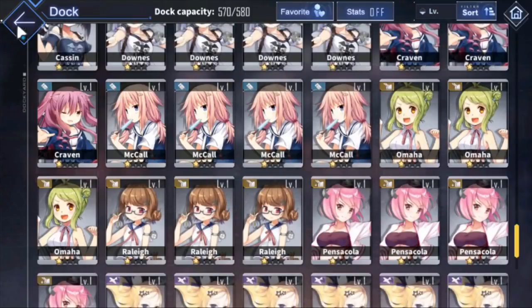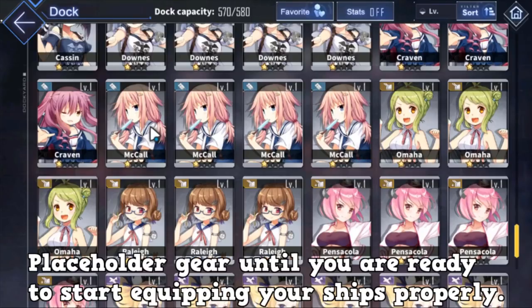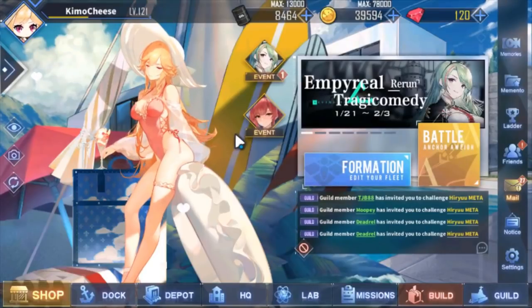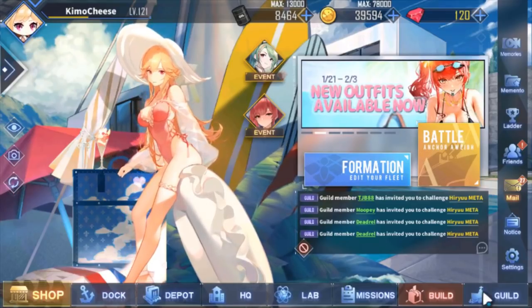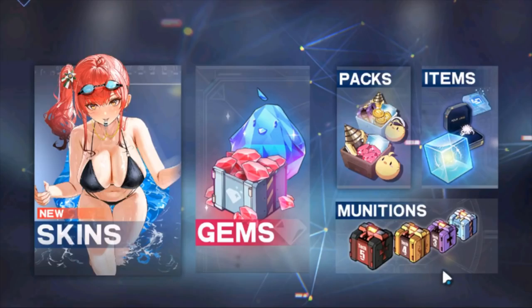So you want to open those boxes. Yes, you may not get the gear you want, but if it's gear you can equip on the ship, you're good to go. That's the big way.